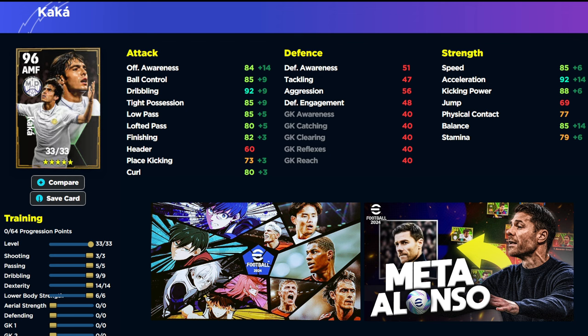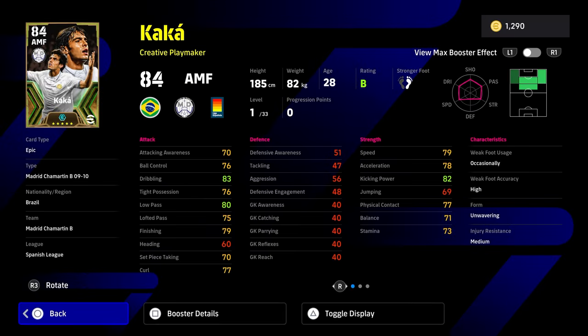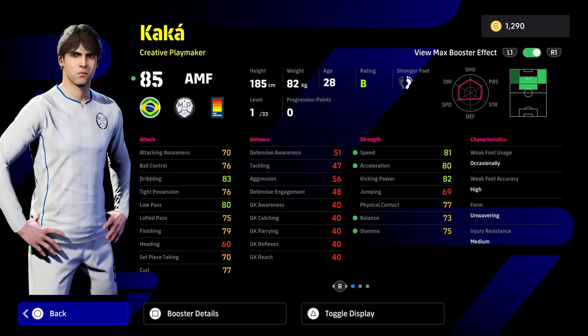14 is going to eat a lot of progression points, but you're going to get a player with 90 tight possession, 90 ball control, 90 balance, and 90 plus acceleration — which is going to be the difference maker for this Kaka card. If you look at the rest of his card, he starts as an 84, he's 33 levels, and his booster is going to be speed, acceleration, balance, and stamina. So you want to get those tight possession, dribbling, and ball control stats up as high as you possibly can. If you get tight possession and balance up to the 90 mark, the balance is going to get the booster.